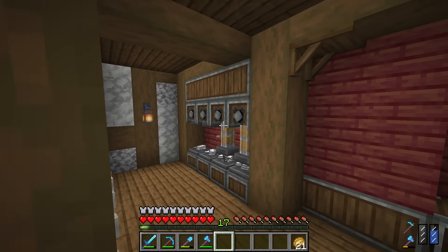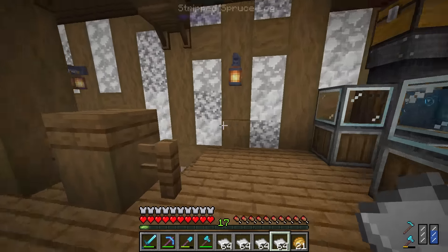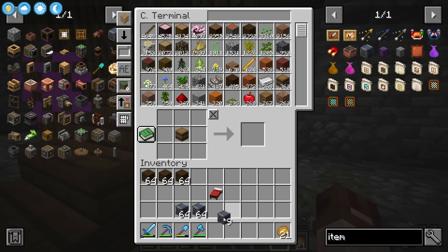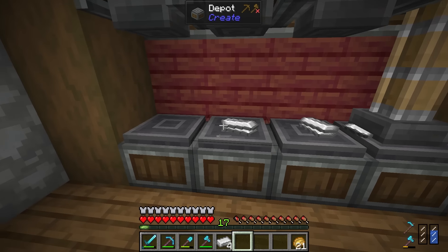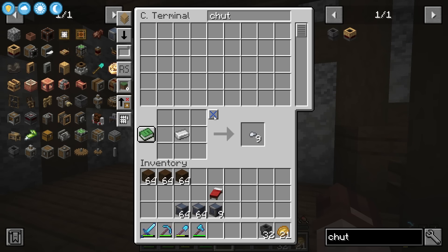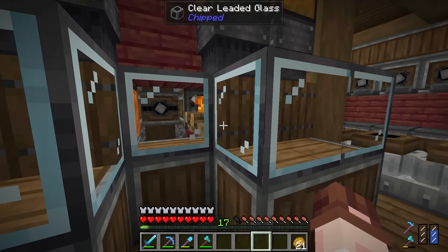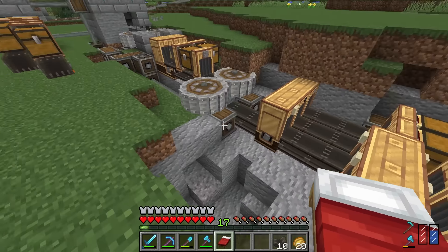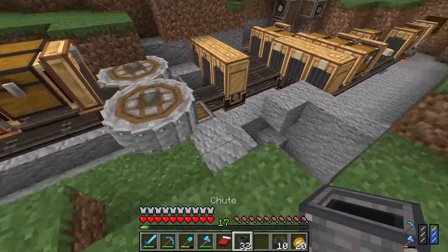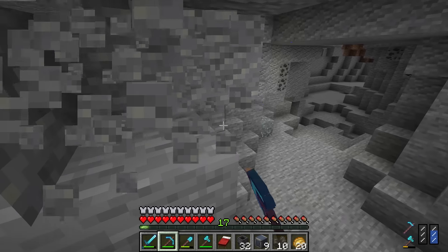We also need chutes, so back to the press for 32 of those, plus cooking kelp to make belts. The plan is to dig out a big room underneath the machine, use chutes to drop items below, catch them on a belt, and put them into item vaults. I'll dig down to a good depth and create an underground storage hall.